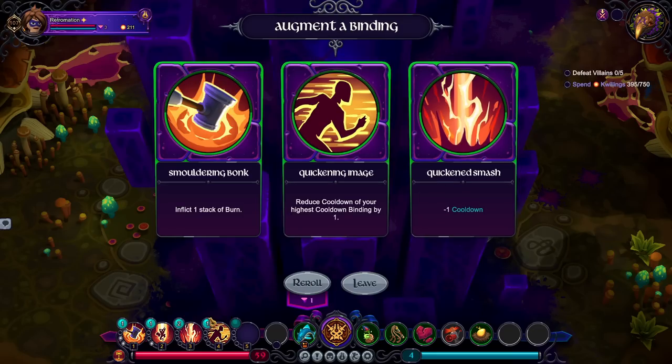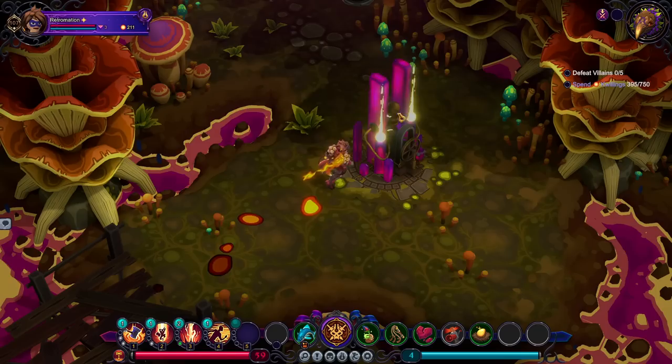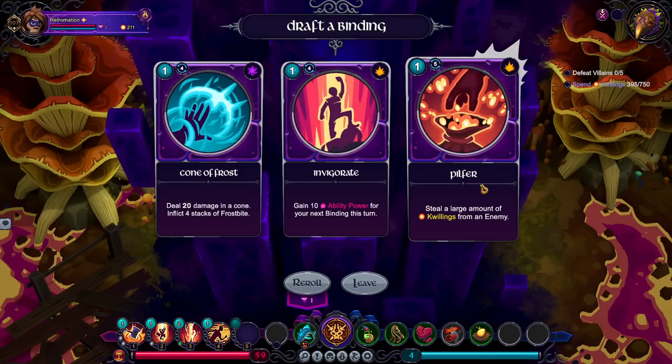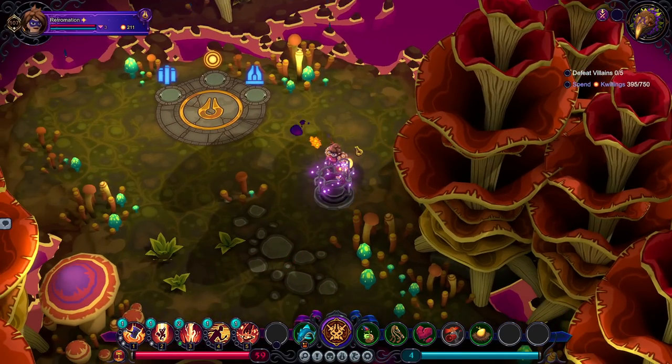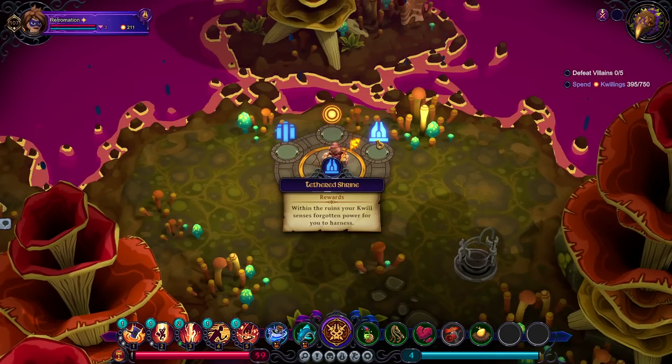This makes it so Quick and Smash has a reduced cooldown. That could be nice — reduce the cooldown of your highest cooldown Binding by one whenever you use this, but it has a six-turn cooldown of its own. I'm going to grab Quick and Smash so as not to waste rerolls. Steal a large amount of money from the enemy — I'm doing it, let's rob him. Shield and spike, free binding augment and the capability of purchasing another. Still a free binding augment — I'll go for this because it's free.